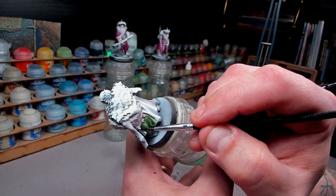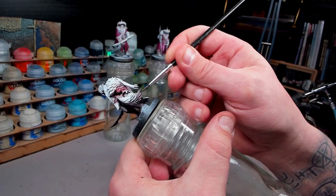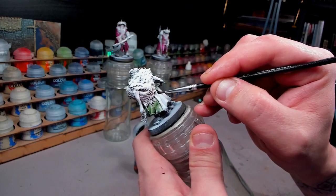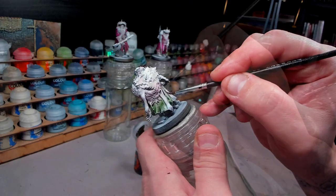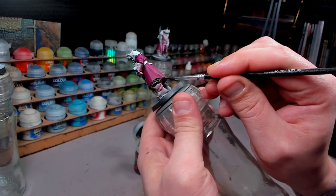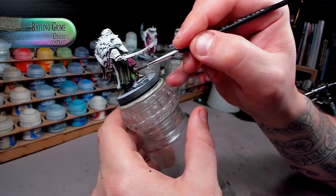Next, for his cloak and their pants, we're going in with Creed Camo. It's maybe not as rich of a color as the burgundy, and maybe a little bit lacking in my opinion afterwards, but it's a striking color nonetheless. By keeping it the same color on this guy as on the other guys, just mixing up which is on top and which is on bottom, we get the same feeling that they are interconnected in some way. Also the green color going over the red underhue gave an interesting brownish tone.